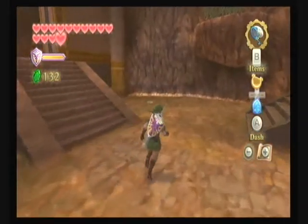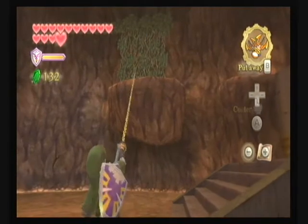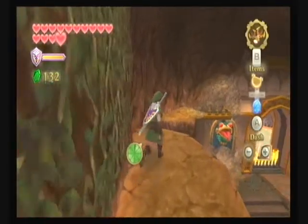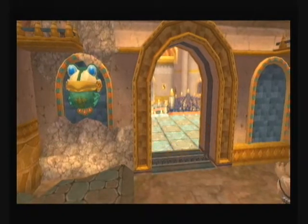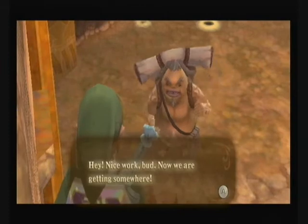I can remember this actually being quite easy. Can we just tip it onto the tongue? Alright, jump over here — yeah, we can. Lovely jubbly, just tip it out here. Alright, nice one — no more flames. The Goron says nice work, now we're getting somewhere.